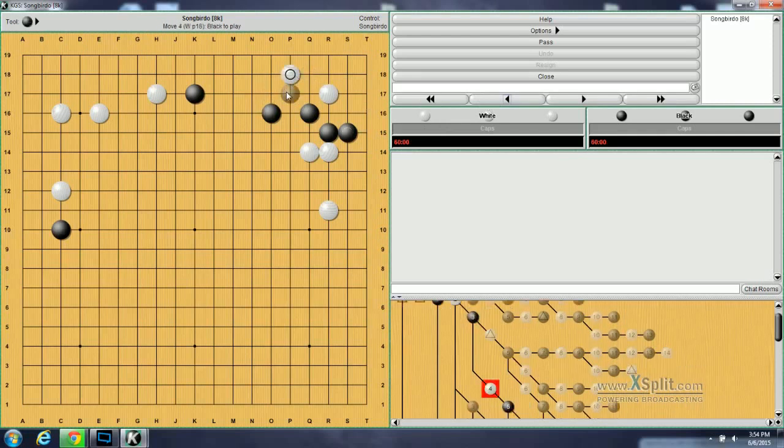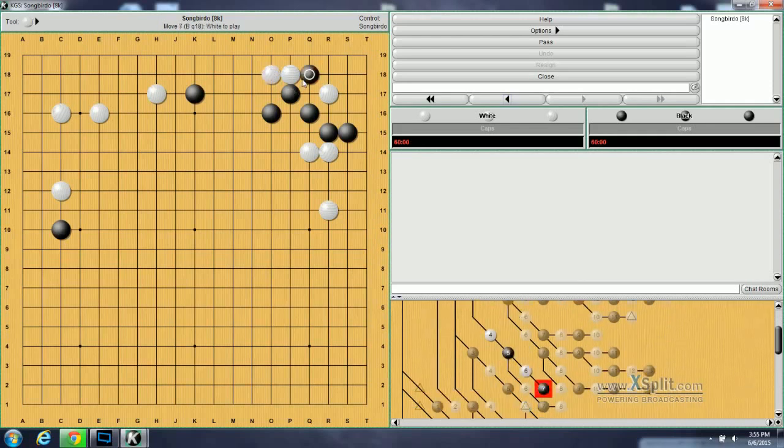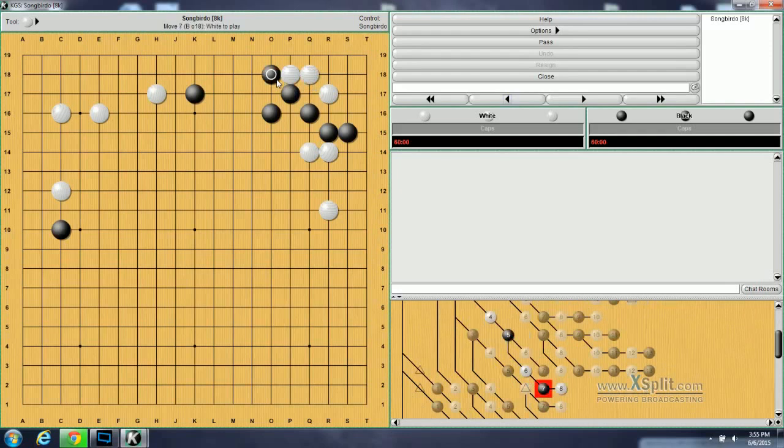I'll show you that right now, actually. If White goes here, Black can go in here. Now if White continues by going here, Black will block here, and now Black has the corner. If White draws back, then Black will go here, and White will live in the corner with this one. It's small, so it's not as good.